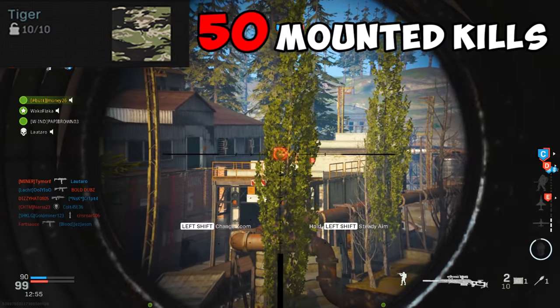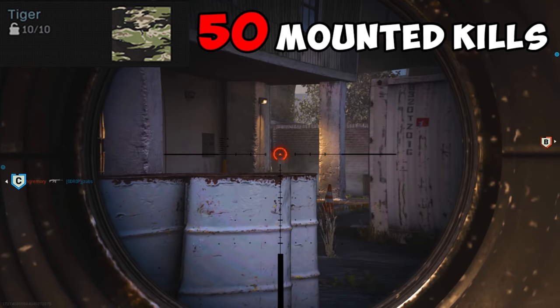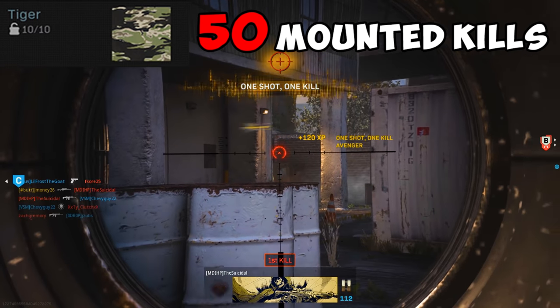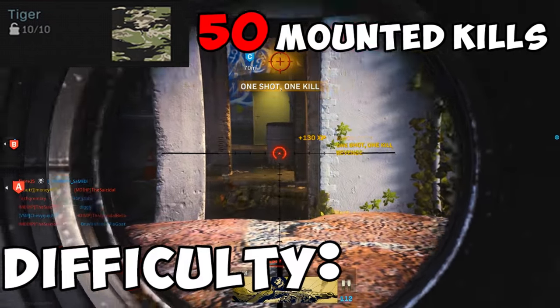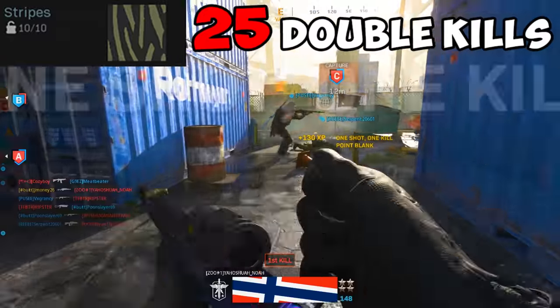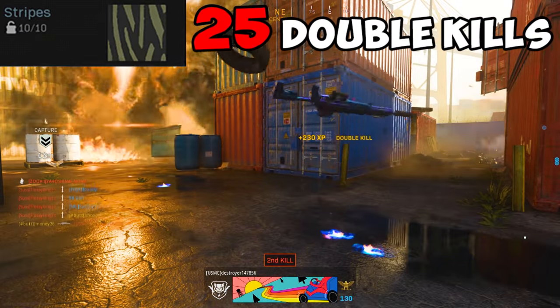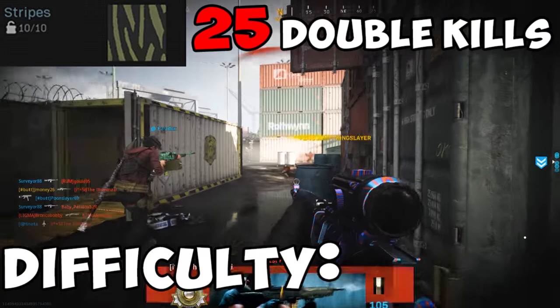Tiger requires you to get 50 mounted kills. Mounted kills will always be the most frustrating, useless camos to get. Just find a spot that is relatively safe, mount up, and get ready to get bored. Warzone, Plunder, and Ground War are the best modes to make this easier. Difficulty? Lame. Stripes requires you to get 25 double kills. You know a camo is challenging when a collateral is the fastest method for getting it done. Playing around choke points and objectives helps a lot. Difficulty? Tough.